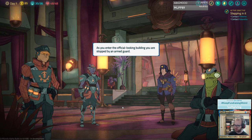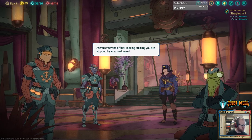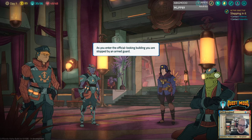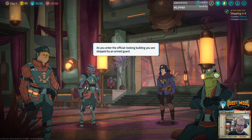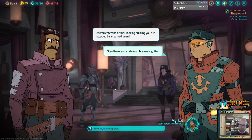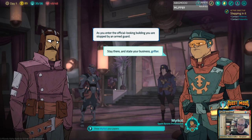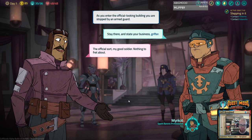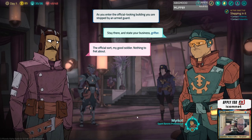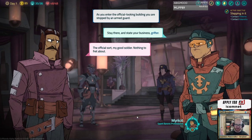We weren't quite playing for two when we finished. Actually I think we played Sal for about 90 minutes today, so four hours is probably about correct for our first Sal run. As you enter the official-looking building, you are stopped by an armed guard. 'Stay right there and state your business, Grifter.' I've got to reorientate my mind — because we were very violent towards the police with Sal, and now we're trying to play a pleasant character.